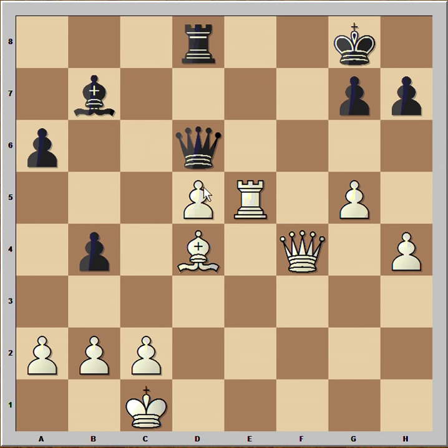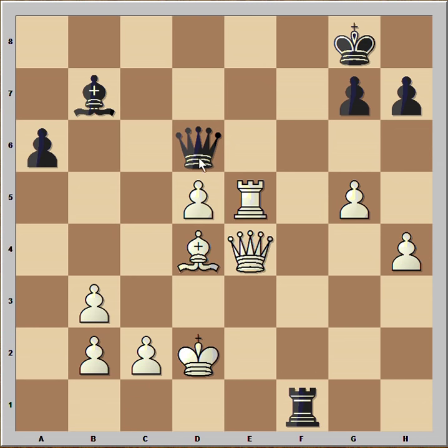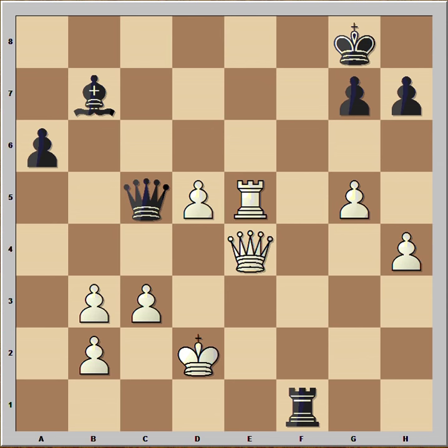After queen to f4, black played rook to f8 attacking the queen. Queen to e4. Now b3, pawn takes pawn, check, king to d2, check, c3, and black played queen to d6 to look after her king. I thought if I wanted to attack the queen I would play bishop to c5, then b4. But not Tal — he surprised his opponent again, sacrificing his bishop. Black captured the bishop.